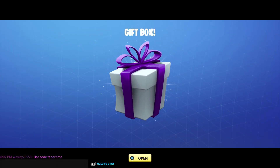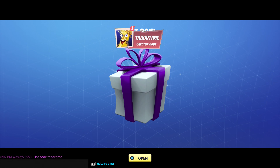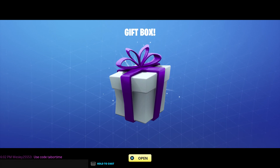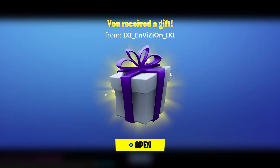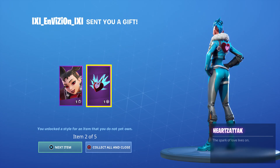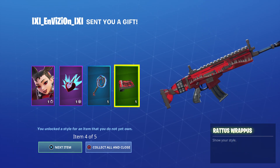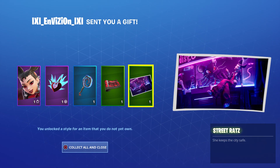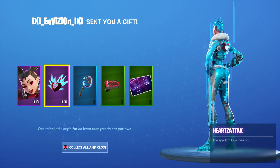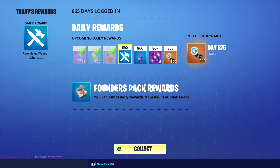Welcome to my November 17th live item shop review video. I've got Mr. Jackers here with me. We're starting with a gift — not sure who this is from, but Wesley 2553 in the bottom left says use code taper time. Actually this is from my friend Billy, Bill Nye the Billy guy. Let's see what we got — the Camille skin! Next item: Hearts Attack rat tail. Oh, that's cool! Let's check it out in game. Thank you so much Billy, I appreciate that.